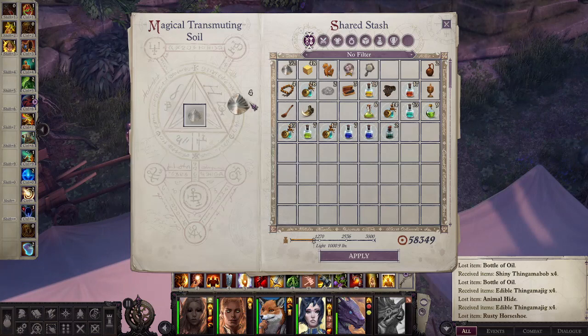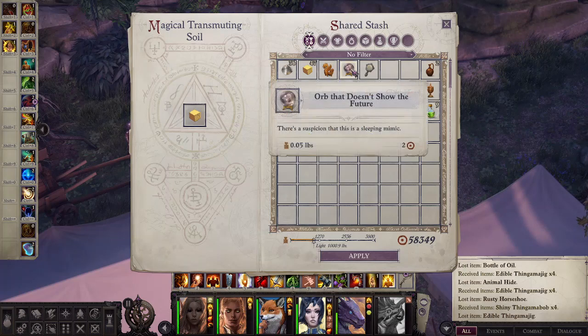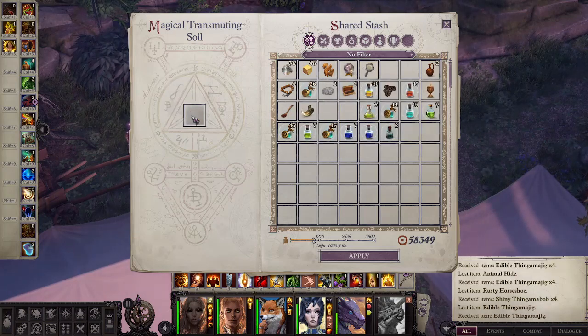Aventurine is going to be able to use these shiny thingamajigs. And then the edible items are going to be able to be used by the Cavalier Sculptors. You'll also find additional things like a toy dragon that looks like Aivu — he's your dragon companion. And then you've got the Orb of Doesn't Show the Future and a mirror that makes everything look better. These are just random things that you pick up along the way, so you can go ahead and select those items.